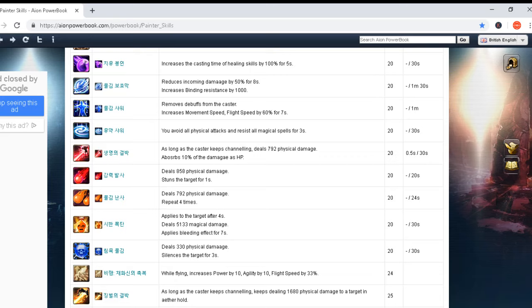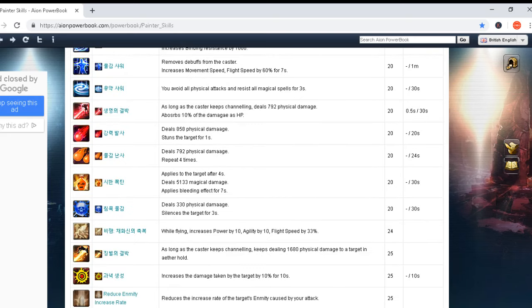Another skill deals 858 physical damage and stuns the target for one second. A stun skill — beautiful. Cast time zero seconds and 20 seconds cooldown — really low cooldown with stun. Another skill deals 792 physical damage, repeating four times. Cooldown 24 seconds and cast time zero seconds.